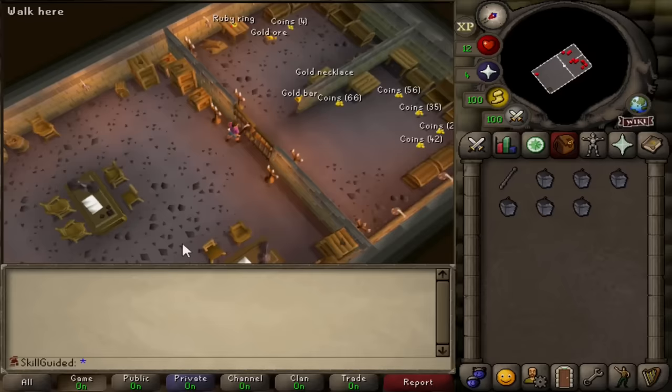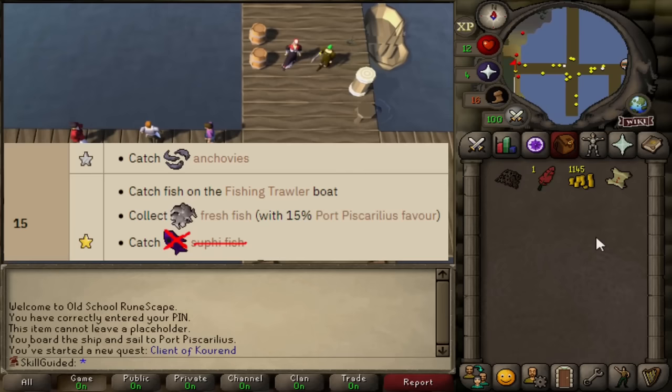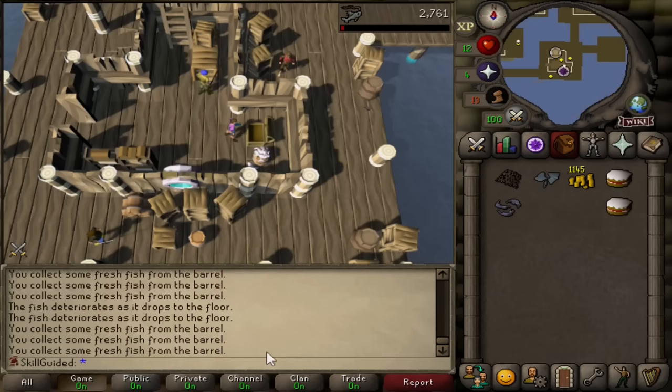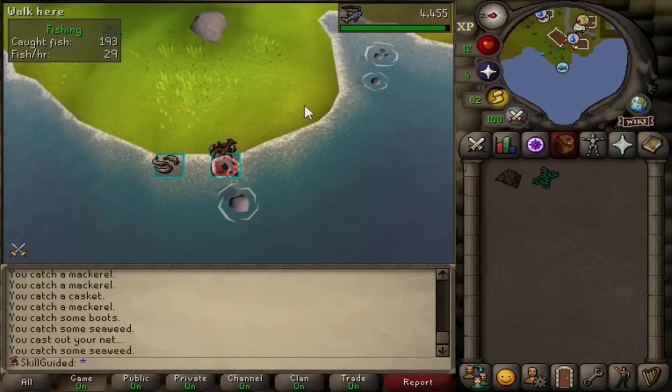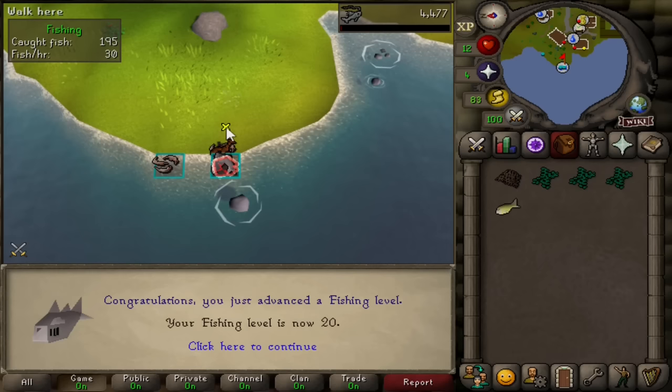So we set off on yet another fishing journey, starting with the Client of Kourend quest to unlock the Piscorilius favour needed to catch fresh fish out of the barrels. We also caught our anchovies while in Port Piscorilius. 16 fishing - now we can catch mackerel, oysters and caskets with a large net. You know, we've been on the move, running around everywhere, doing quests, doing diary tasks, swapping between skills, traversing Gielinor. It was actually kind of nice just to sit back and catch some fish. 20 fishing - how absolutely iconic.